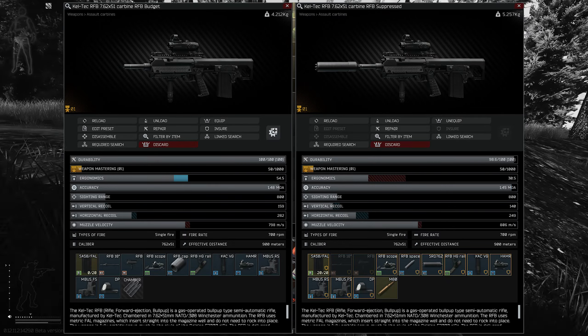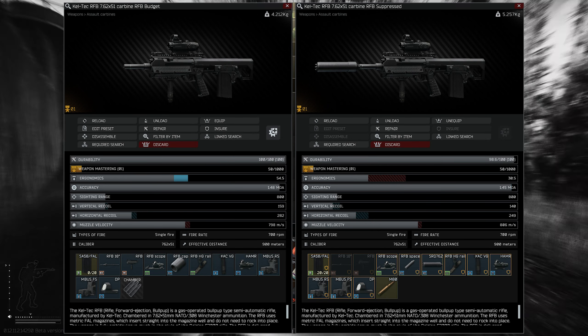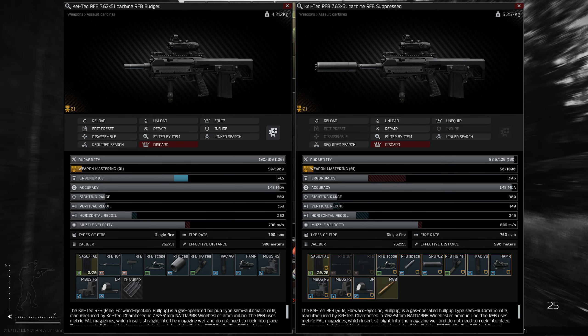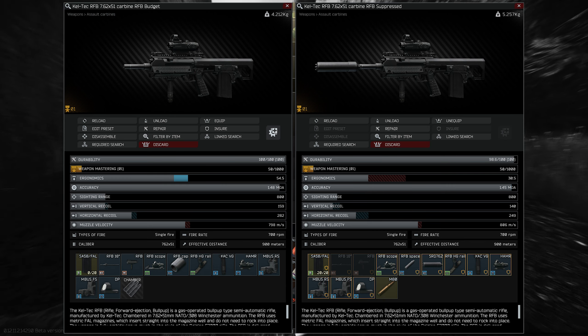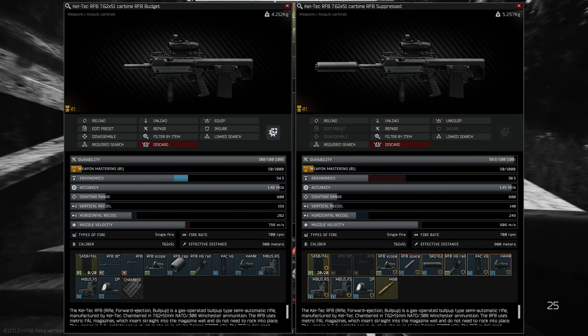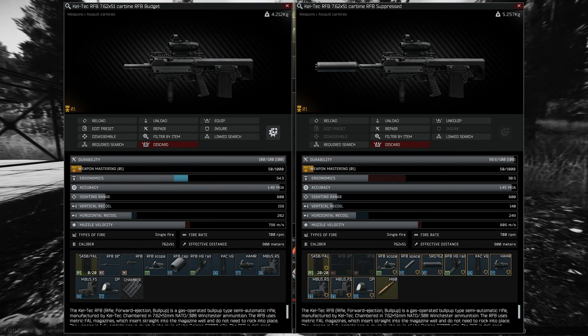Enter the RFB. I've made a video on the RFB in the past and I really liked it, and at the time I didn't think it was competing with something like the M1A. But now the M1A has become more expensive to mod, I think the RFB has its place in the game. All you need to do is put a foregrip on it, a scope, and if you want, a suppressor.